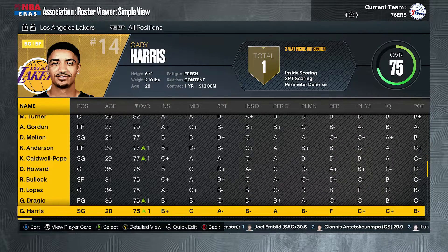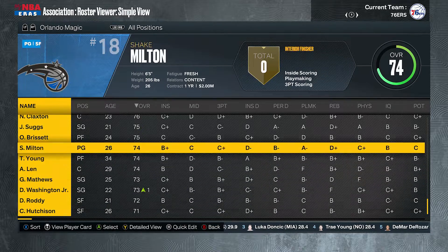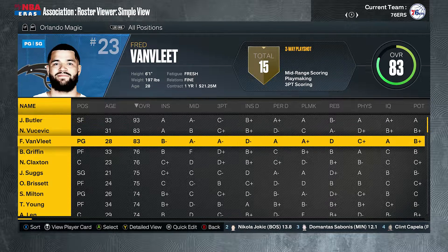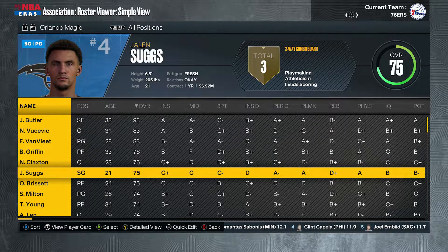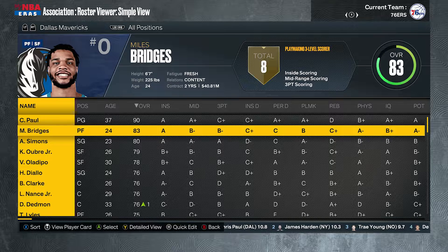Robin Lopez wants to be a Laker, Goran Dragic, Gary Harris, Joe Johnson on the Lakers. Jimmy Butler on the Magic — he'll be in Florida but with the Magic this time. Nikola Vucevic is back with the Magic, along with Fred VanFleet, Blake Griffin, and Nicholas Claxton. Could be an interesting, fun team. Chris Paul with the Mavericks now, with Miles Bridges.